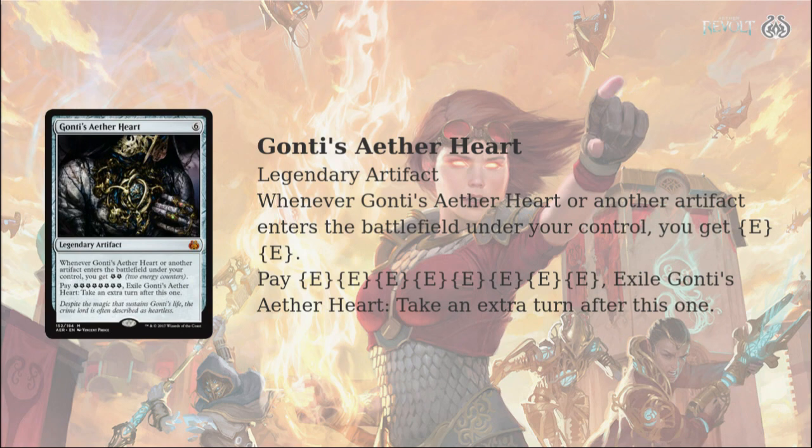I think throughout Magic's history, to take extra turns you almost always have to be blue. There are a couple of weird red ones that have major downsides like 'oh, you lose the game the next turn.' But this is really cool because it gives your mono green deck, or your mono red deck, or mono black deck a way to potentially take an extra turn. Most of the time when I'm taking extra turns, it's because it's part of a combo where I need one more turn to win the game, and being able to do that in any color definitely offers some potential. However, it does require a lot of energy, though it's pretty easy to make energy. If you're playing an artifact-heavy deck, you can really ramp up your energy pretty quickly. I don't know if this will really see standard play, but I am in love with this card — it's one of my favorites.